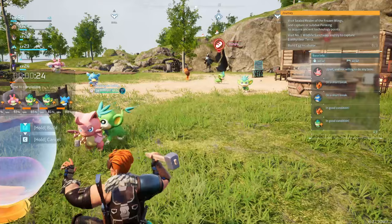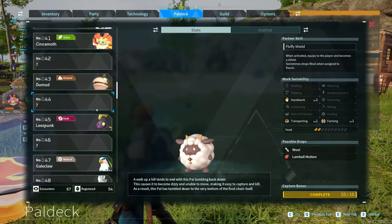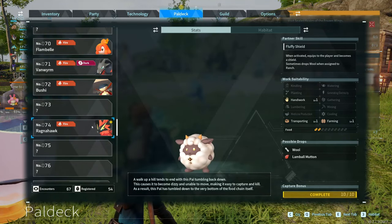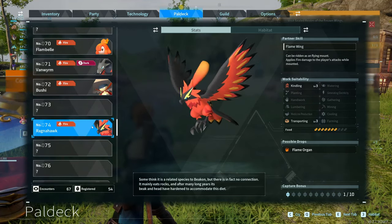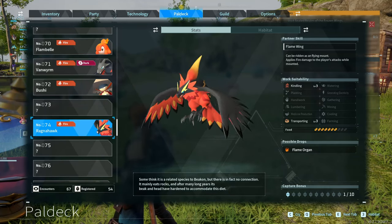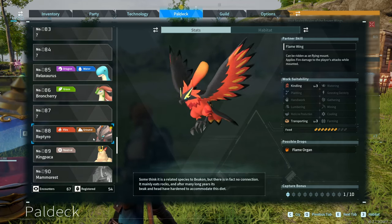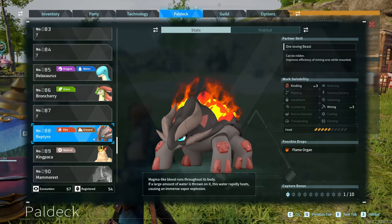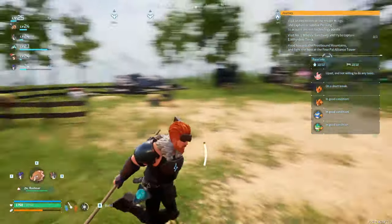While we're building that, I want to check out the pal deck — we got two new pals. We got Ragnahawk, level 3 kindling, level 3 transport — okay, you're pretty solid. I might actually switch one of my Fox Sparks out for you. And then we have a Reptyro who's really good at mining and kindling. You are definitely going to the mining base, buddy — that is amazing.